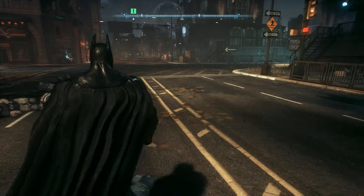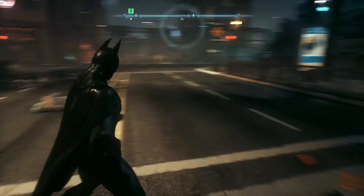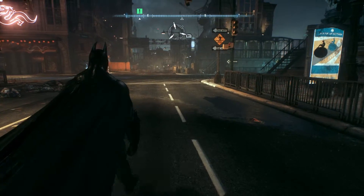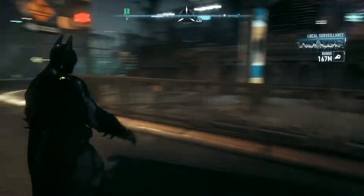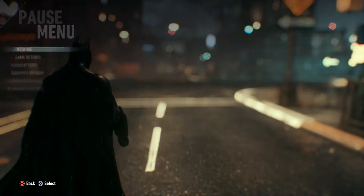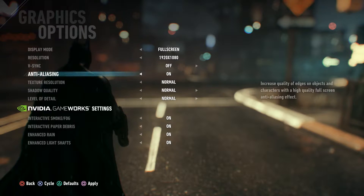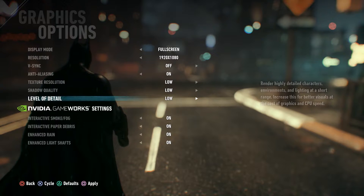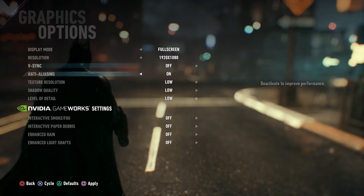So yeah, this is Batman Arkham Knight on normal on the GTX 960. Let's just turn it down and see what the best frames are. Let's go below, see where we're at — everything off. I'd like to leave anti-aliasing on, but we'll see if that makes a difference.